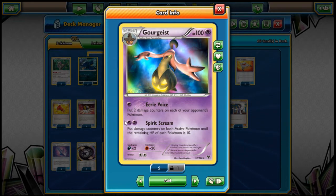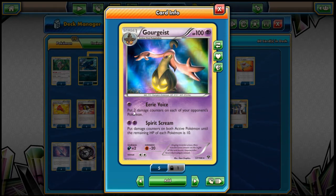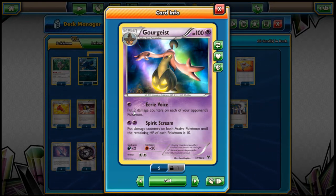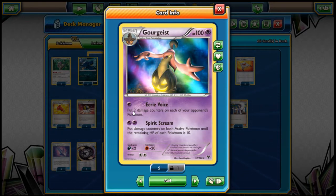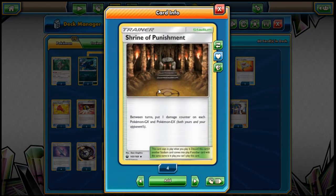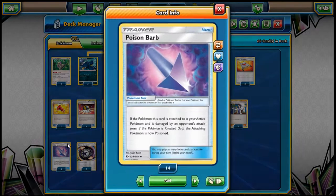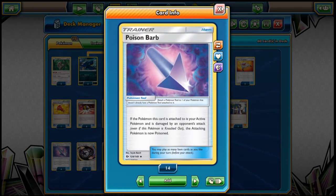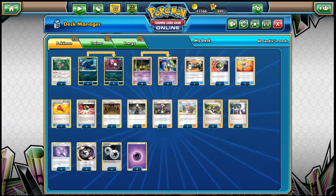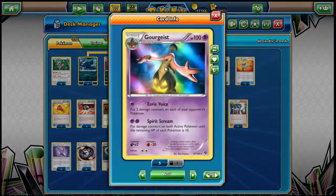The first attack is Spirit Scream: put damage counters on both active Pokemon until the remaining HP of each is 10. So basically you're putting them both at the edge of the cliff. To push it over, you've got a couple of things. You've got Shrine of Punishment — if it's an EX or GX, it will be knocked out right then on that turn. You've got Poison Barb — if your opponent attacks you and they're poisoned with one damage counter, this knocks them out.